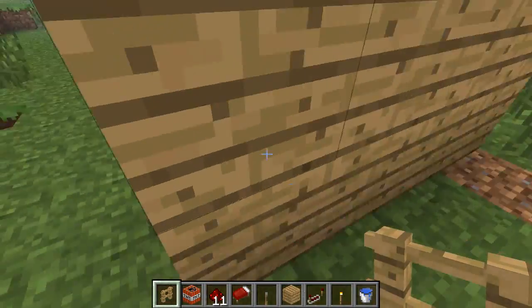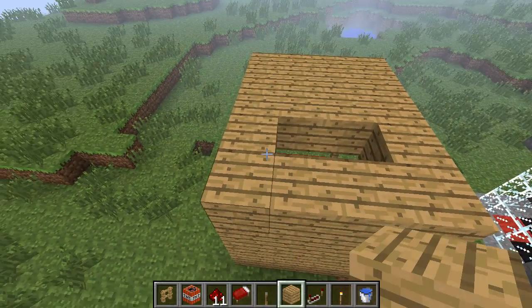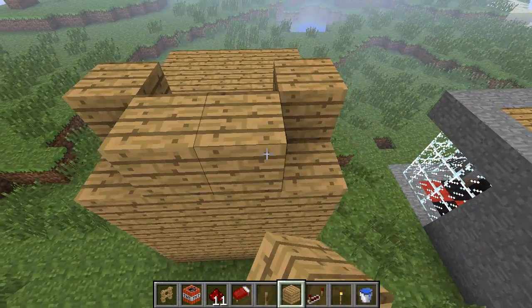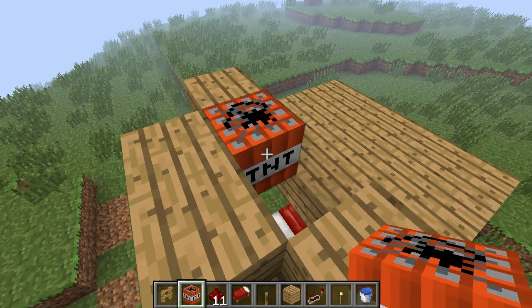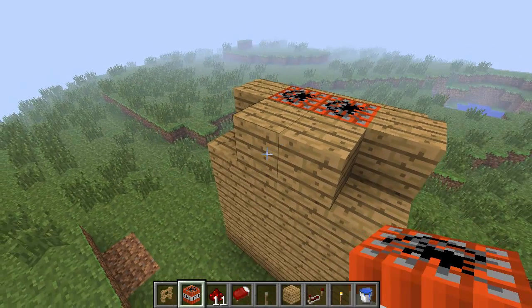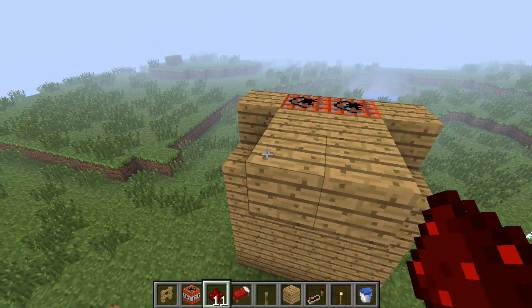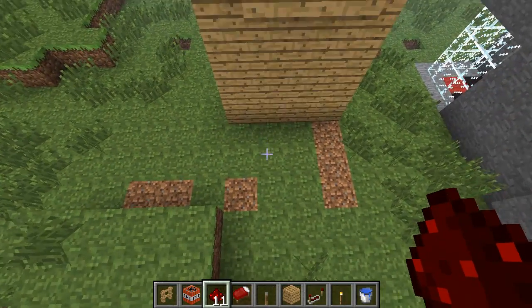This is where our TNT is going. So I'll go out the back and show you. What you need to do is place a block either side of that gap, then place two blocks out like that — it doesn't matter what you use, I'm going to use wooden blocks. Then you can place your TNT like so.